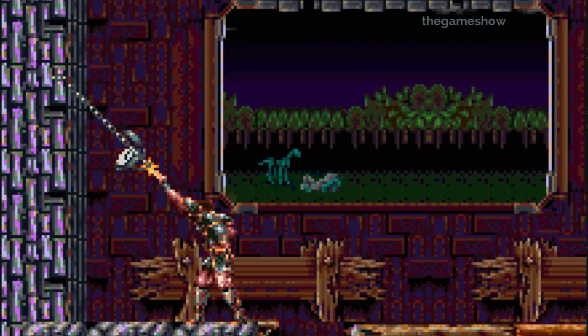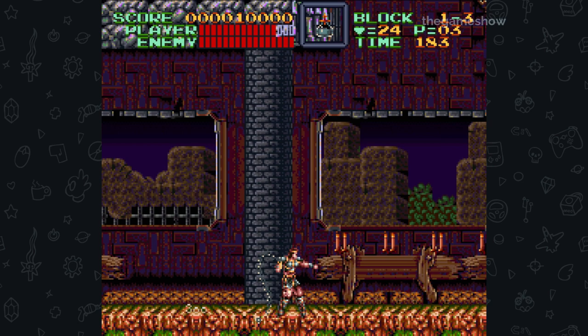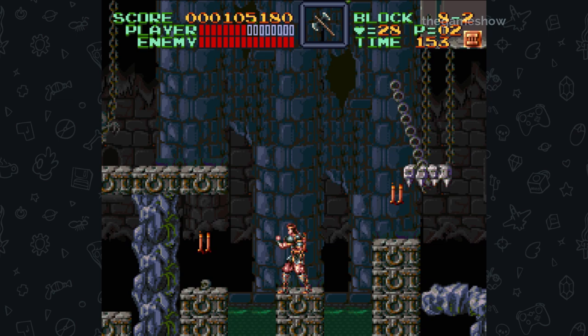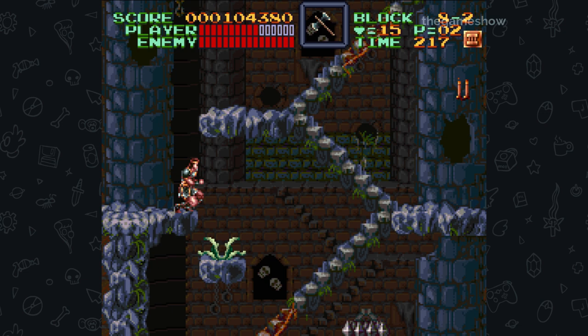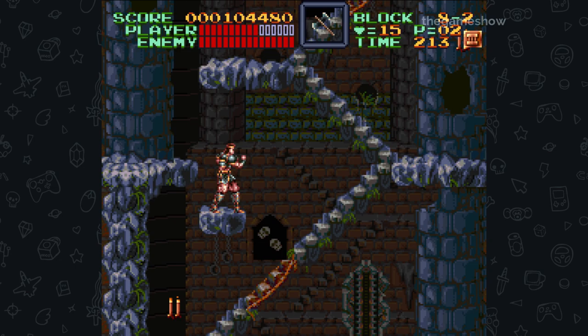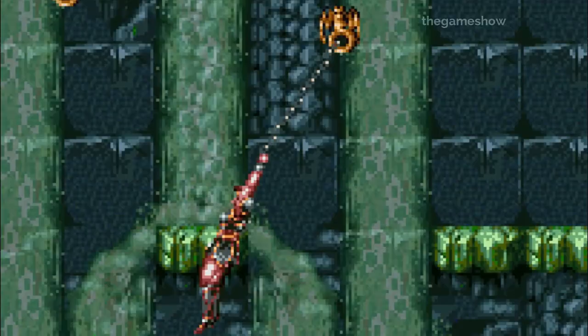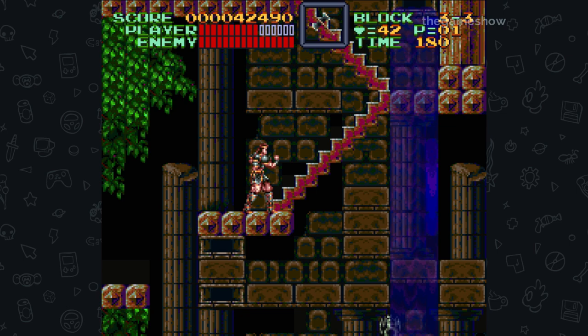The sub-weapons are largely identical to the first game — knife, axe, boomerang, stopwatch, holy water — but now they're mapped to the shoulder button, a great way to leverage the new technology. You can now control jumps in mid-air, bringing Castlevania in line with contemporary platformers. Simon can whip in 8 directions, which was originally planned for the NES games but never made it in. You can also wobble the whip around, and Simon can use it to latch onto walls and swing around like Indiana Jones, though there is a bit of a knack to this.